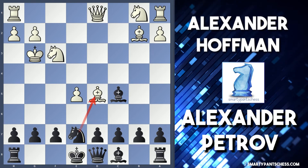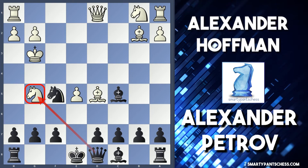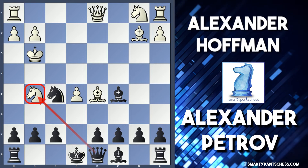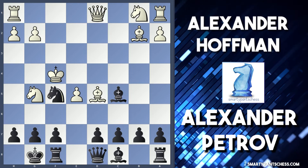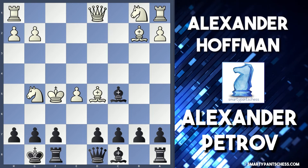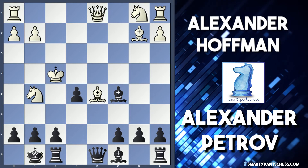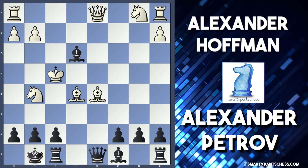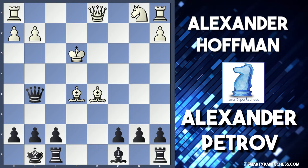Instead Hoffman played knight to g5, and Petrov could have punished this with knight to f5 — a computer line I looked at. After knight to f5, the knight on g5 is under attack. King f4 is forced to protect it, and then black plays castles. If white starts capturing more pieces, d6 is played with check. If the king moves backwards, there's another check on e5. Bishop takes on e5, and black has this amazing move — bishop to e3 check.